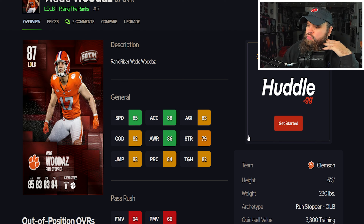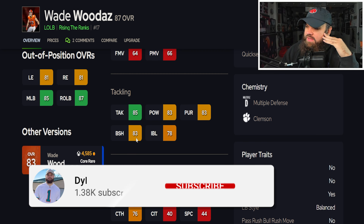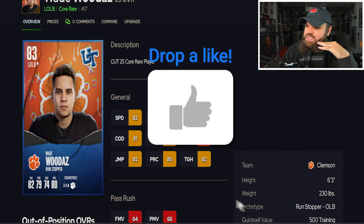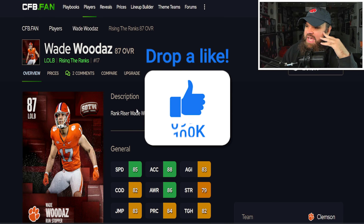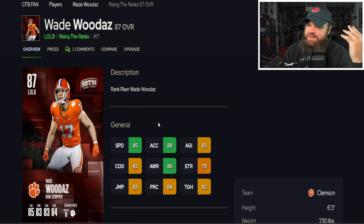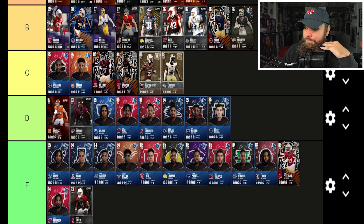Wade from Clemson is six foot three, 230, 85 speed, 88 acceleration with decent agility and change of direction. He's not a pass rusher and really doesn't have great coverage stats either — he just doesn't do anything. He had 74 zone on his previous card, got a plus four overall increase, but only gained two zone coverage. He has physical stats but that's really it — I'm placing him in the D tier. I'd rather use EJ Light See because of the 80 zone.